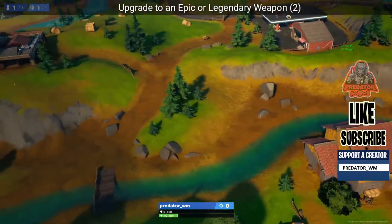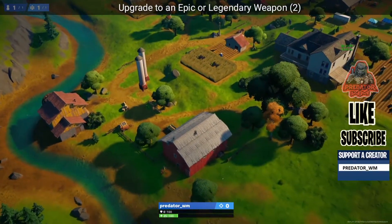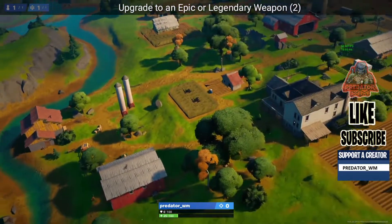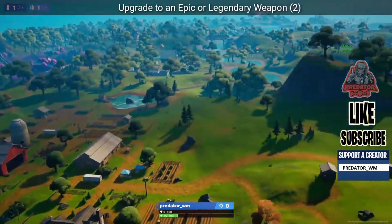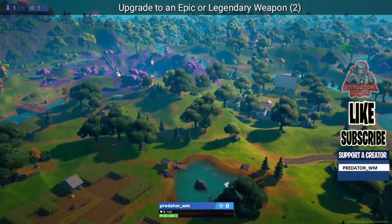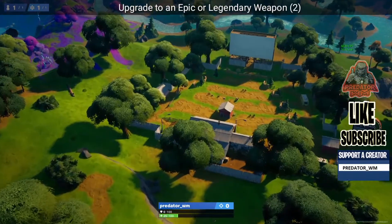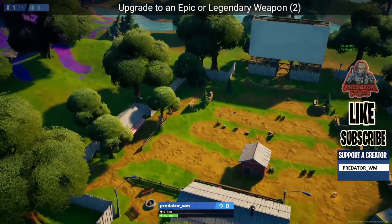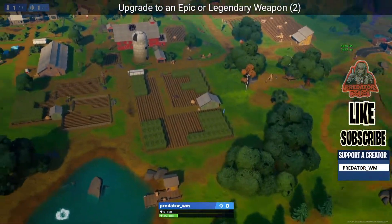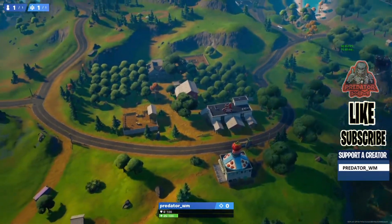To get epic or legendary weapons, you need two. The easiest way is to play Team Rumble as always. Go to an upgrade bench — there's one over here, one in Craggy, and one in Risky. Grab a blue weapon and upgrade it to epic, then upgrade the epic to legendary. That should be an easy challenge. I suggest Team Rumble for this one as well.